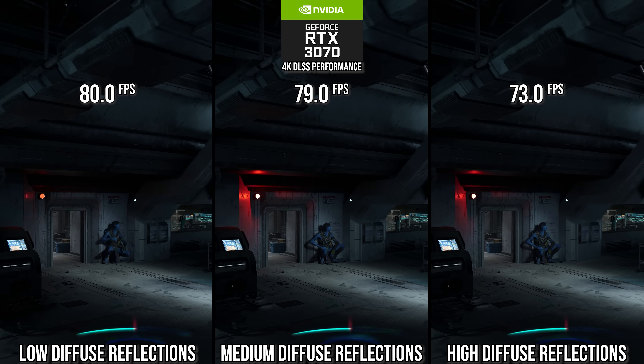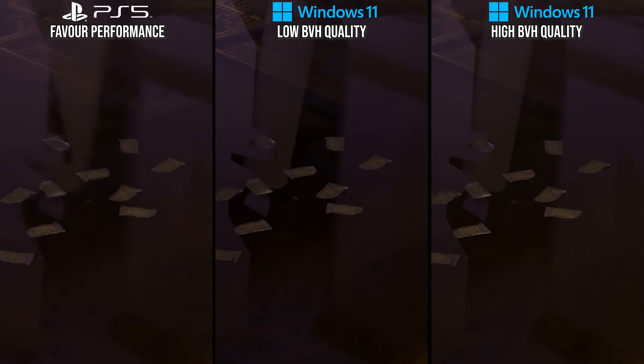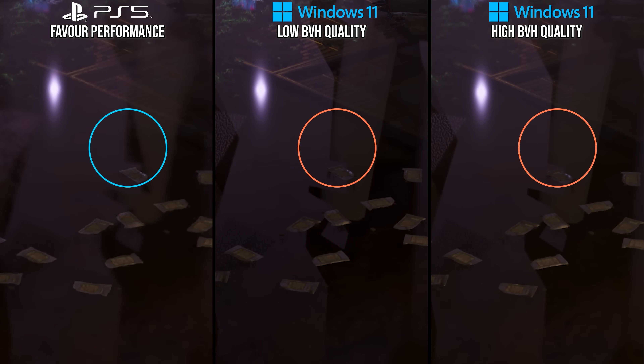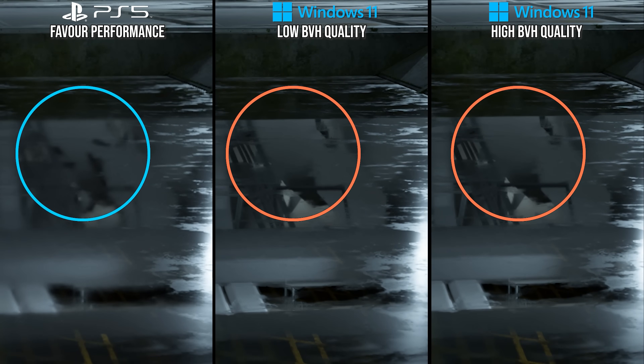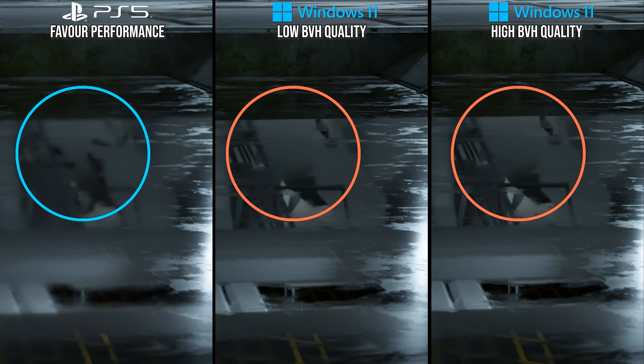As an example of a ray tracing setting we cannot perfectly match on PlayStation 5, we have BVH quality. In side by sides, it's easy to see that PlayStation 5 has the same geometry roundedness and detail as the high setting on PC. However, looking closer, some triangles are just completely missing on the PlayStation 5 version, leaving little black holes in geometry in more mirror-like reflections — this doesn't happen on the PC settings, so it's some custom value. Still, I recommend the high setting on PC as it's perfectly appropriate for optimized settings.